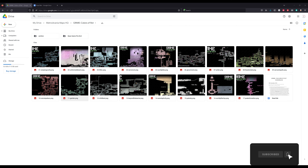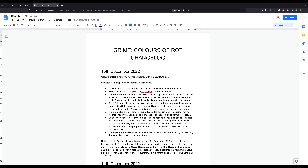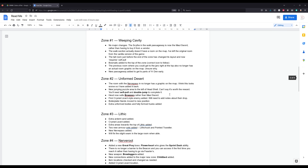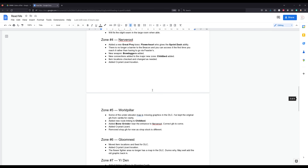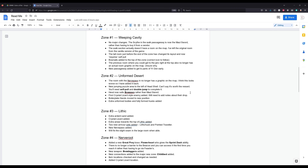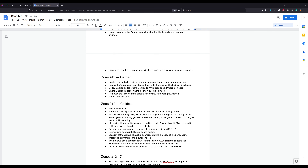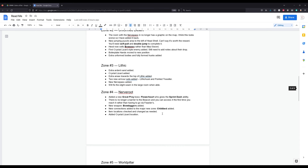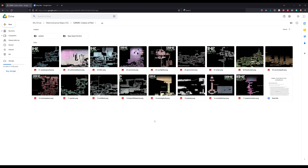First thing I'd like to draw your attention to: there is a README document in this folder. It is a large README document and it goes through all of the updates I've made for every single map. I've kept the same numbering as I did for my maps for the original game, however there is a new zone which slots in after the Garden, so I've adjusted the numbering of the last few zones. We've got 17 maps currently.